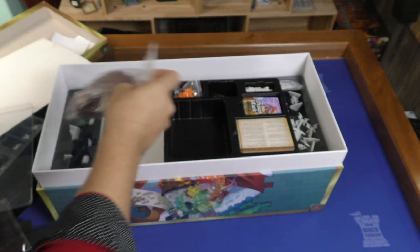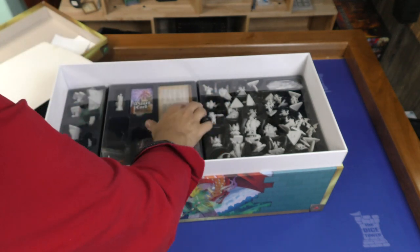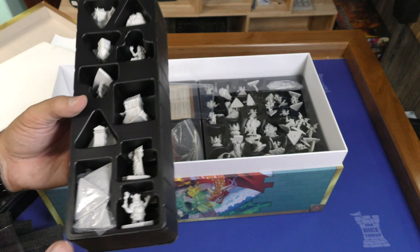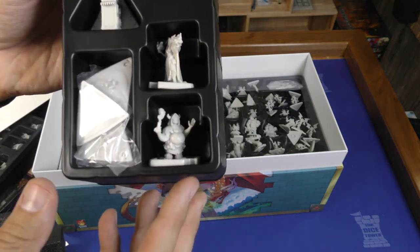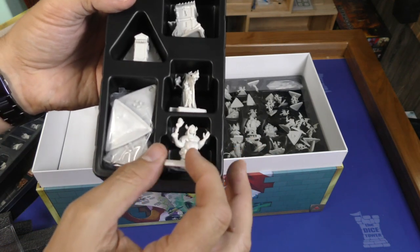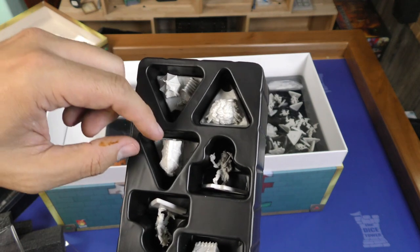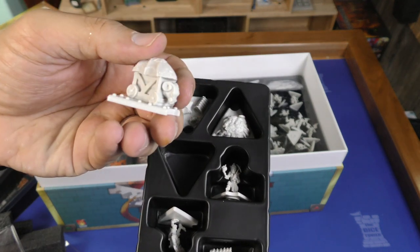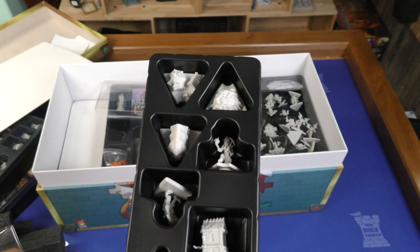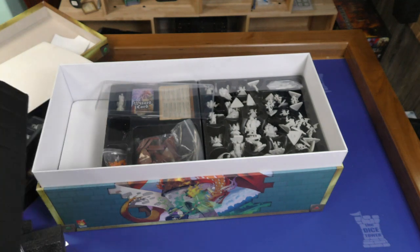Now let's dive into some of these minis. Let's take some out so you can see the quality of them — like maybe a shaman, a wizard, a couple more weapons up here. Looks like another battering ram right here — nice. Wow, all right.